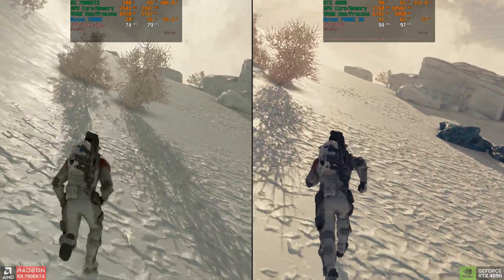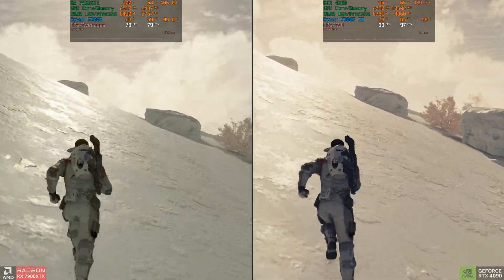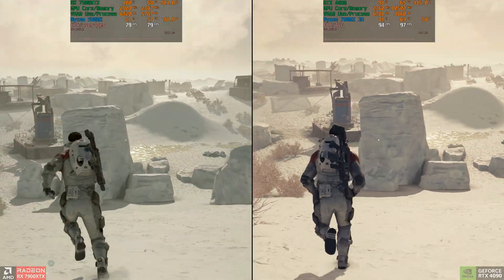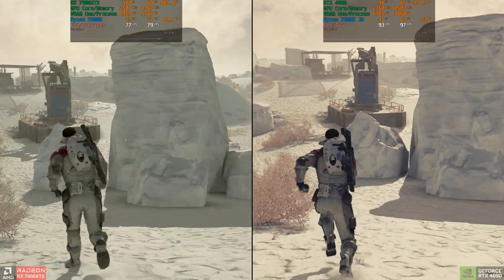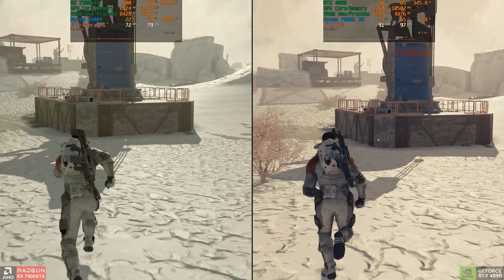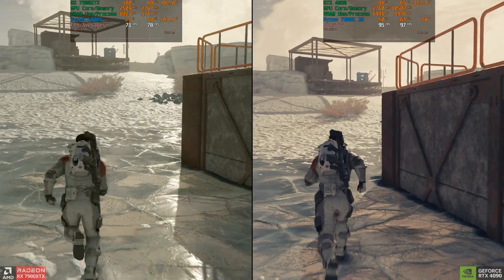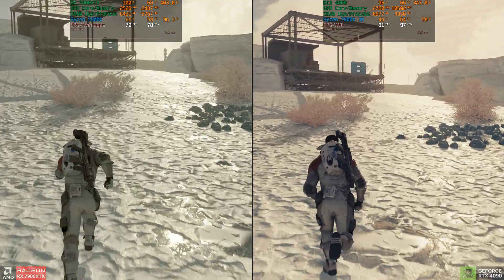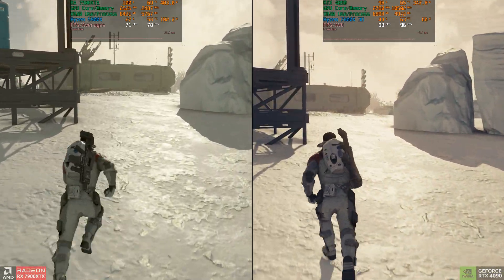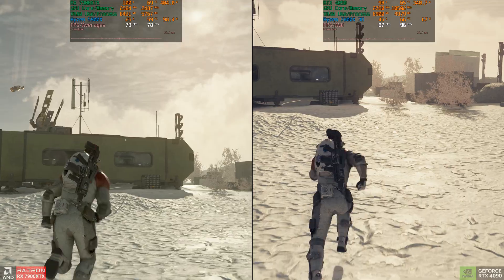I've made this run a little longer, but I'll cut through it so we can move on. Looking at the averages again, we're seeing around a 28 to 30% advantage for the 4090 — that's a gain of about 8 to 10% compared to two months ago. It's not super thorough testing but it's a reasonable apples-to-apples comparison. This beta update has made some pretty nice improvements on GeForce GPUs. Let's check out the dense heavy forest next.